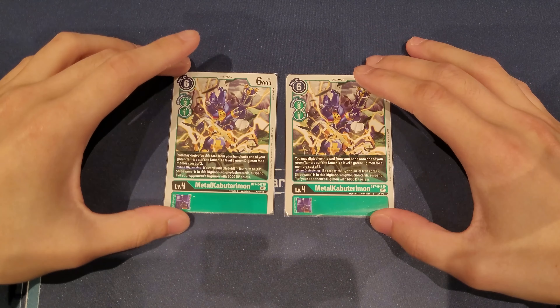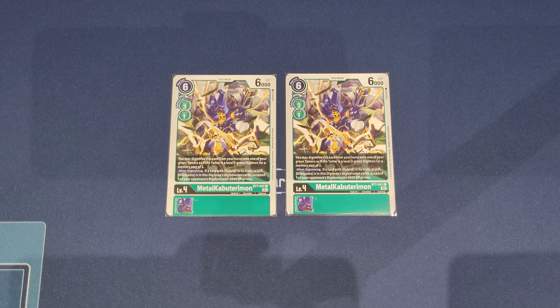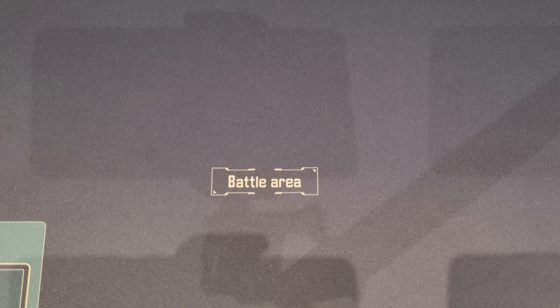To round off level fours, I have two Metal Caboteri Mons. Some players might want to play Arbormon for the hybrid free game instead. However, in my playtesting I find more value with Metal Caboteri Mon. It does essentially the same thing as Arbormon — you digivolve on top of a Tamer for two costs and can swing for free. But it also has 6000 DP which is higher, and it has the potential to digivolve on top of a level four for only one cost. Since cycling and searching is very weak in green, substituting this card in lets me cycle through more, which I think is very beneficial to the deck overall.